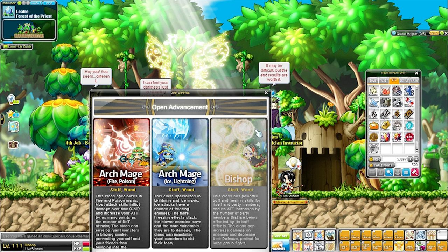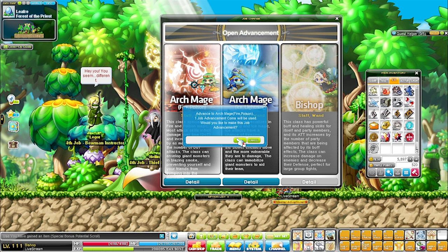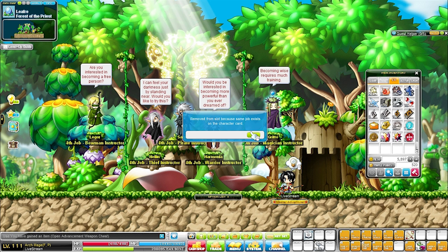You can use a job advancement coin or mesos, and it's quite pricey — it costs a couple of mil. Once you reach level 101 and have taken the 4th job advancement, you can go back to your 4th job advancement NPC in Libre and choose whichever job you want within your class. I have a job advancement coin right here.